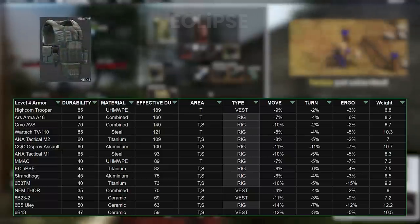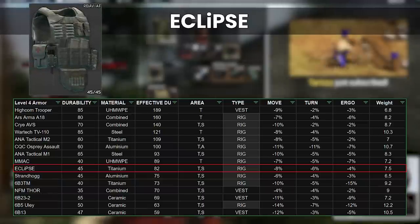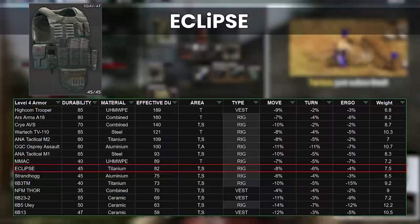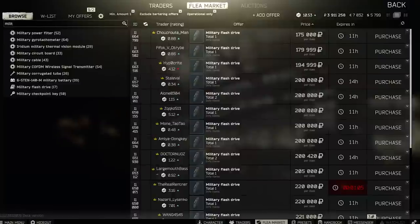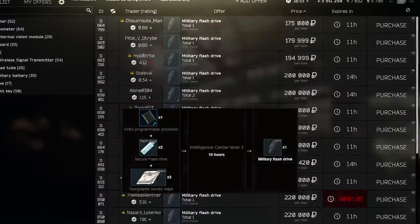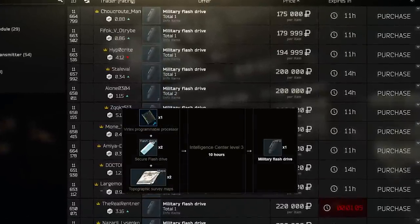Next we have a brand new rig, the Eclipse, which sits between the MMAC and the Strandhog. It has great move speed and middling stats on turn rate and ergo, which is good, and is another fairly low weight rig at 7.5kg. With stomach protection unlike the MMAC, it's better for CQB maps like Factory, but unfortunately the only way to buy it is the Ragman 3 barter for a military flash drive. This costs well over 150k on the flea, and although they can be crafted as well, this also costs 180k rubles. You're basically never going to see this rig until flash drive prices come down.